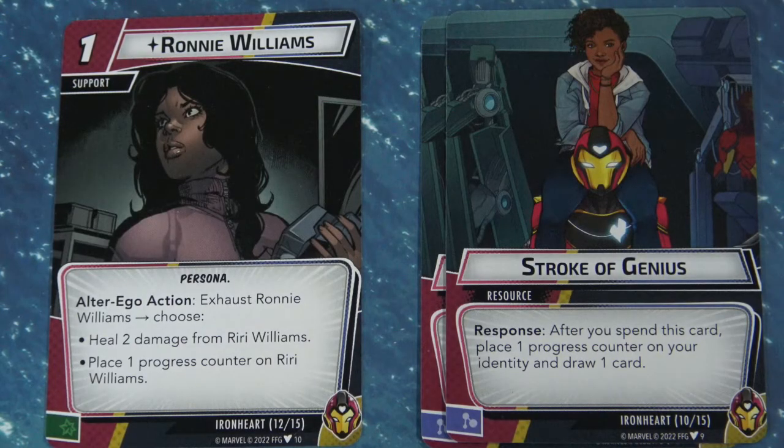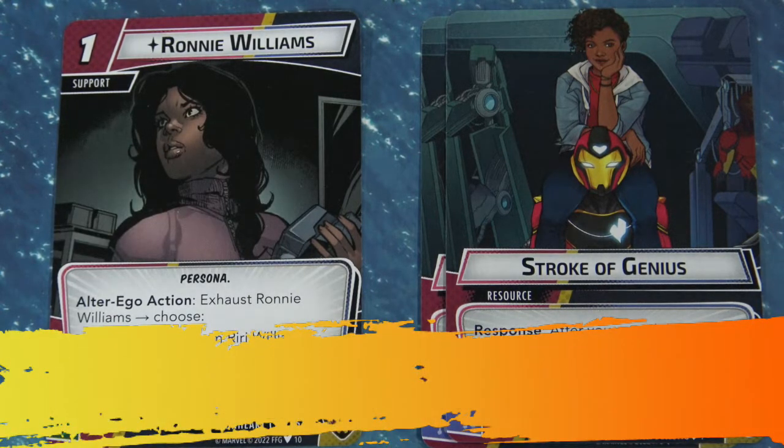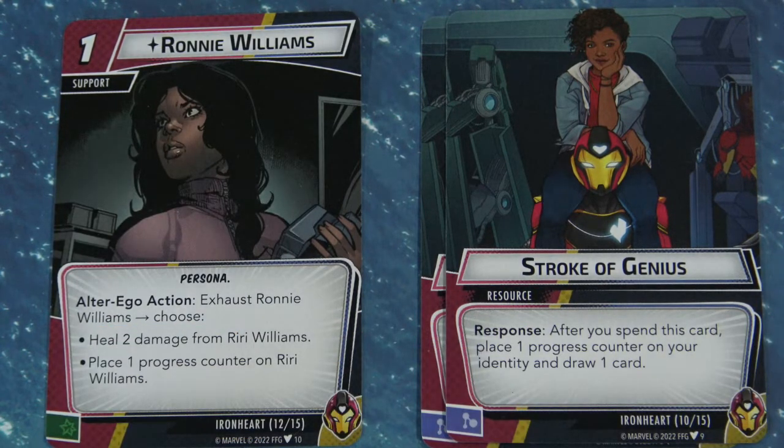Let's talk about Progress Counters specifically with Ironheart. First up is a support called Ronnie Williams, and this is an alter ego action only. When you exhaust this support, you can either heal 2 damage from Ironheart, or place 2 Progress Counters on her. You can do fast heal ramping when she goes into alter ego form, or you can add Progress Counters.